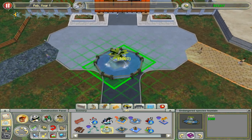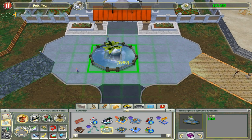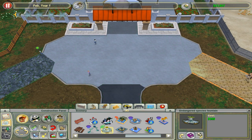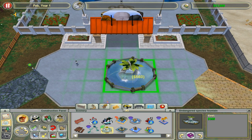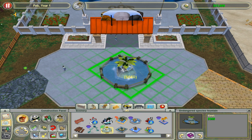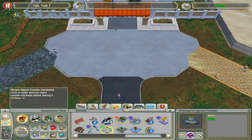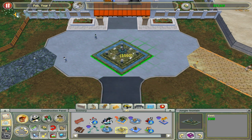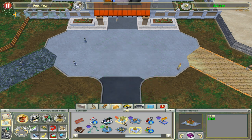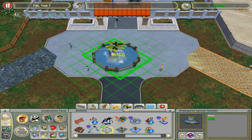We are also going to put down an endangered species fountain right in the middle. It's not symmetric — it's 3x3 but when you rotate it, it's 3x4. That's retarded. All the other ones are symmetric except this one.